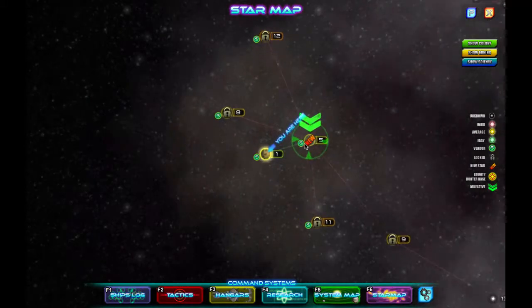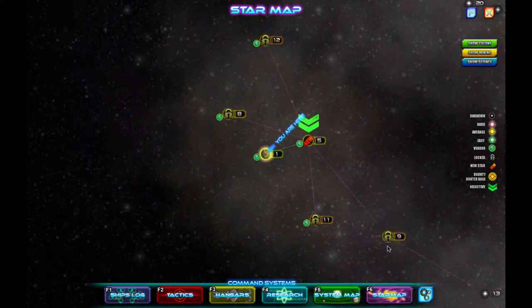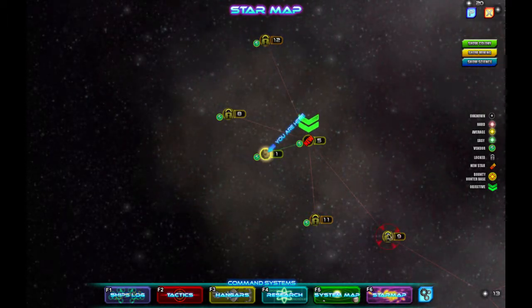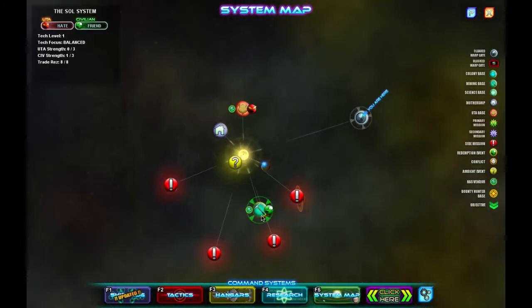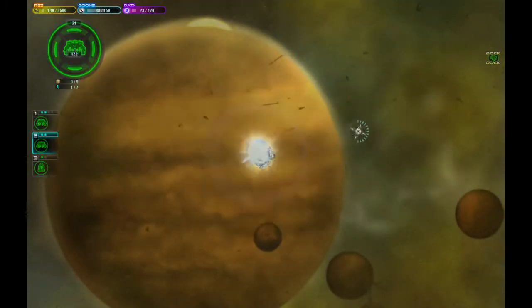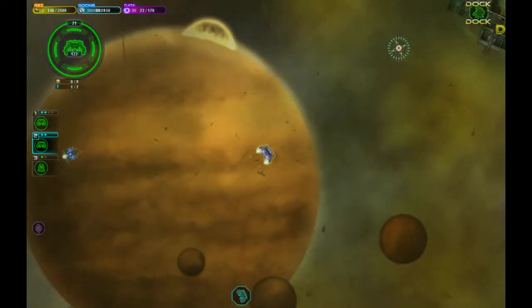We can zoom in on the star map. This is like the one place we can go now. This is an interesting star map — there's a level 9 gate over here, we probably won't ever visit there. This goes from level 9 to 13, quite an interesting jump. Actually, we're gonna go here first. We haven't refitted our ships yet, but we'll get there.